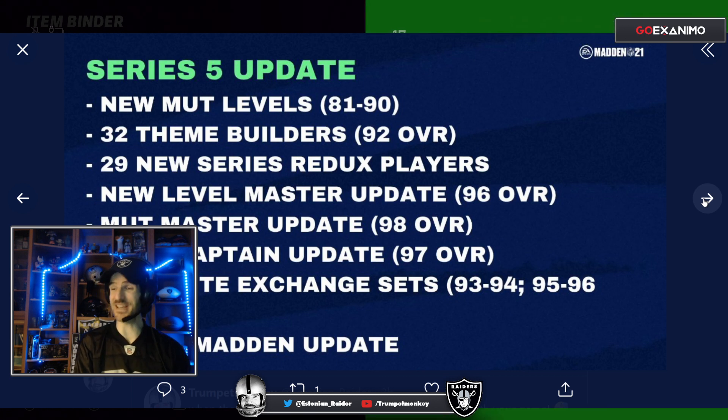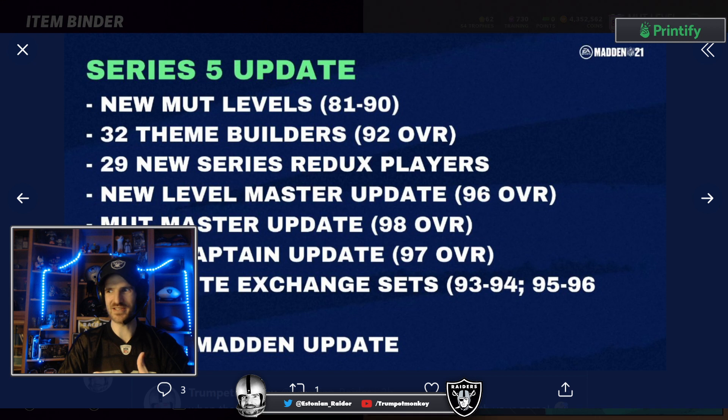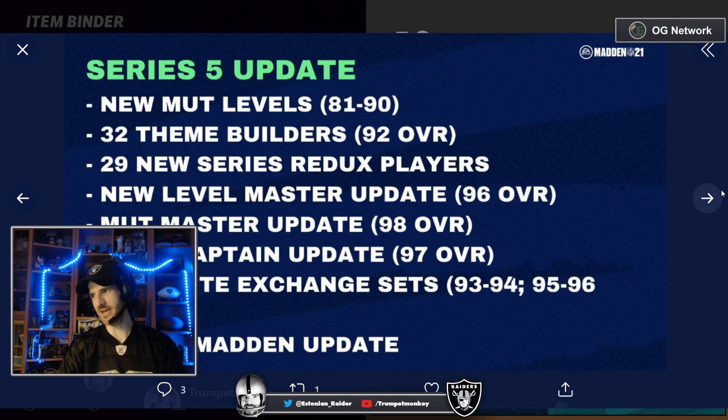I might have a look at McCaffrey again, which is pretty sweet. I thought this was pretty fire — the fact that we're getting elite exchange sets at 93, 94, 95, and 96. What I'm really hoping is that my NAT 93s go into that set, because we have a couple, plus a couple of house rules sets as well. And Coach Madden update, but no one cares about that.